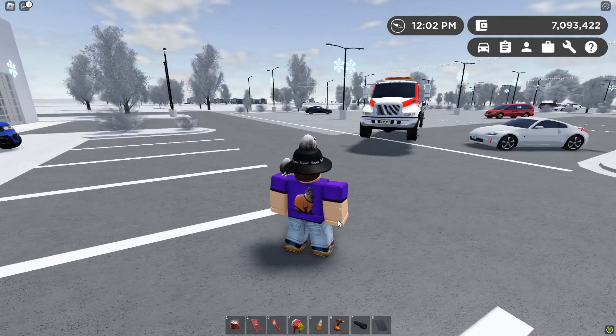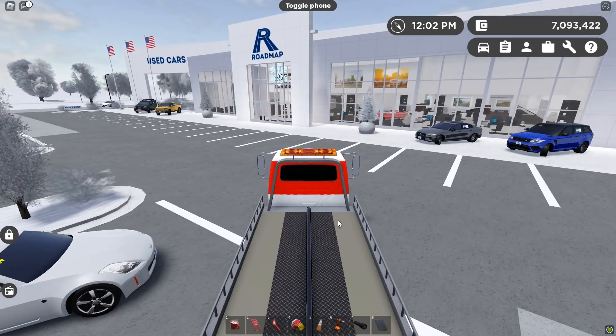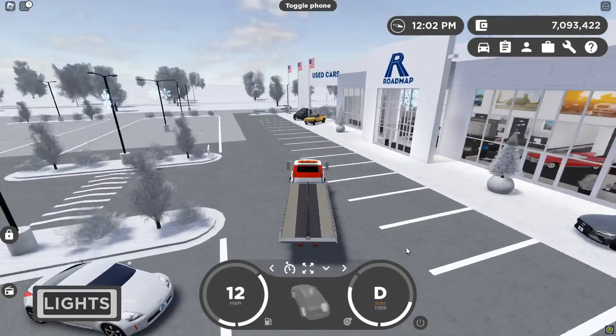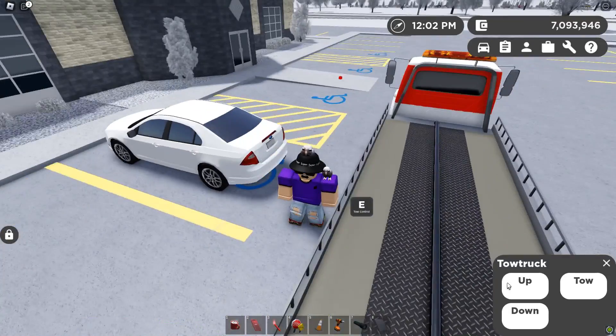Here it is — we're going to want to spawn this in. Look at this beauty. Let's hop right in it. I forgot that F toggles lights. So we're going to go find a prop car we want to steal. We have found this vehicle right here — it's a control panel — and let's click tow.